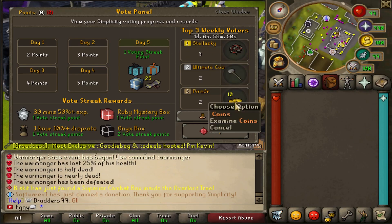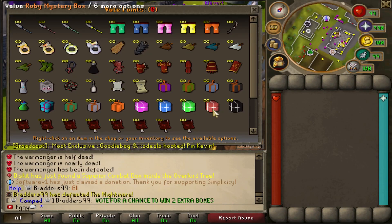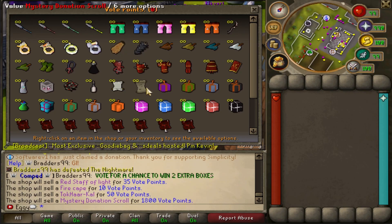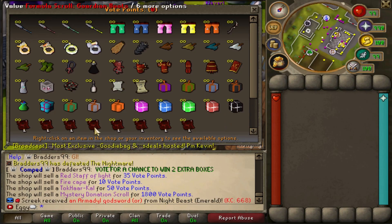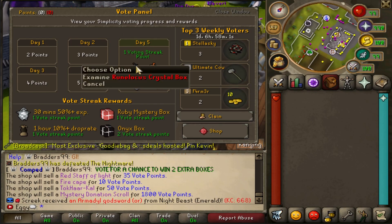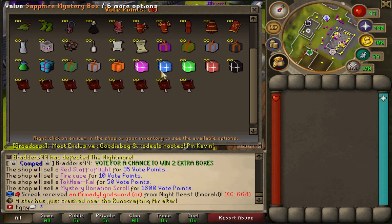The vote panel shop is pretty handy. These are for the regular vote points — you can buy yourself a fire cape, kiln capes, tons of different mystery boxes, a mystery donation scroll (actually my favorite thing in the game right now), every tier box, and pretty much every formula scroll as well. ::vpanel to open it — you get day points and voting streak points to spend on streak rewards. Day 5: grab yourself a rune locust crystal box, an infinity box, super mystery box, and 25 vote scrolls. Then into the shop, buy some goodies.